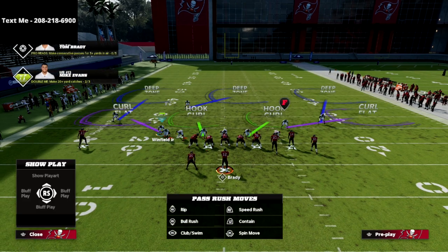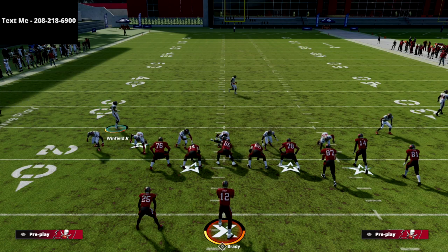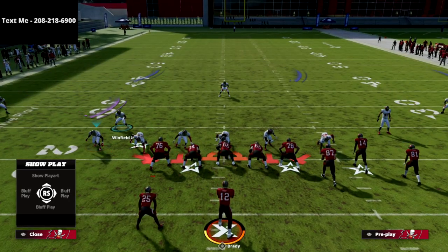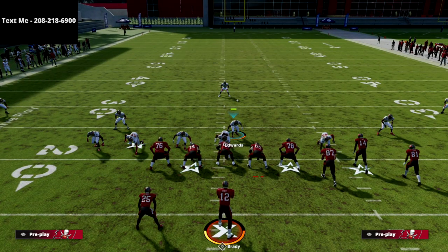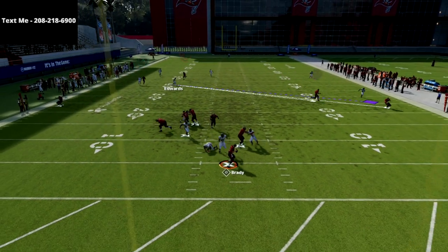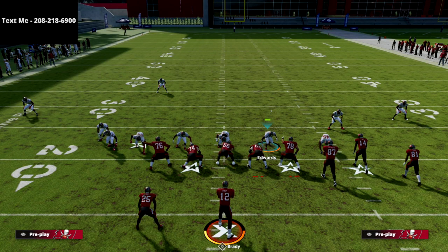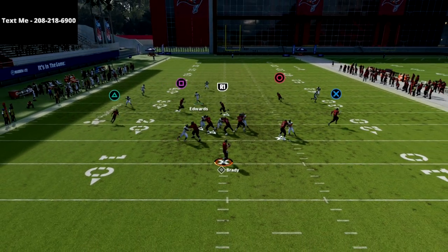The setup is really simple. All we're going to do is base align, show blitz, and then globally blitz all of our linebackers. Then I'm simply going to user this linebacker right here — it's basically Mike Blitz Three. At the snap of the ball you can also contain if you want to. What you should see is instant pressure off that left edge.